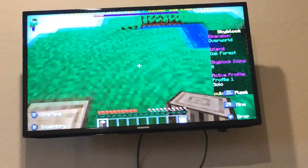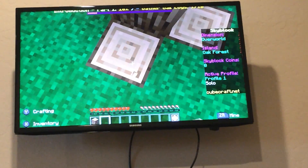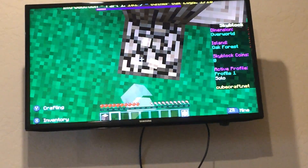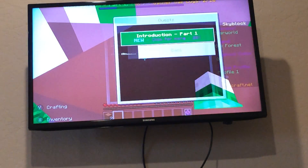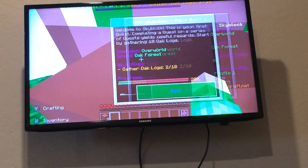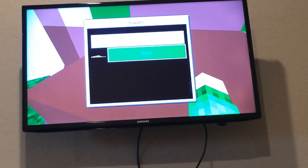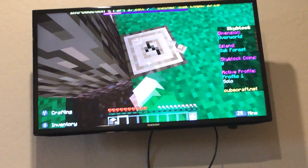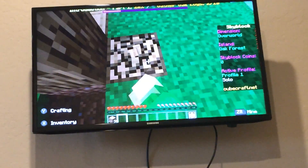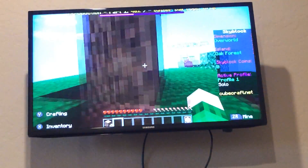I think you're supposed to get some wood. What's the quest? Production — gather oak logs, okay, 20. I already gathered some oak logs, so let's keep on going, let's keep on grabbing them. Bam, alright.